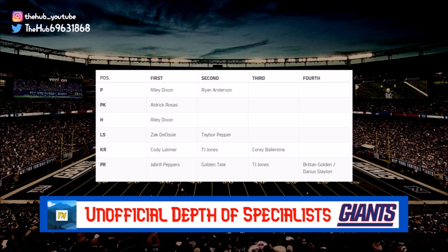Quick rundown of special teams: punter Riley Dixon with backup Ryan Anderson; long snapper Zach Triner with backup Taber Pepper; kick return Cody Latimer with TJ Jones and Corey Ballentine as backups; punt return Jabril Peppers, Golden Tate, TJ Jones, Britton Golden, and Darius Slayton. I'm a little concerned about injury risk having Latimer on kick return and Peppers on punt return, but both have proven track records — Latimer in Denver, Peppers in Cleveland. That's the unofficial depth chart, which must be finalized at 53 men by August 31st. Let me know what you think about who gets cut and the starters.